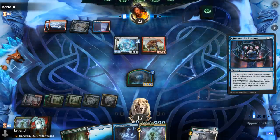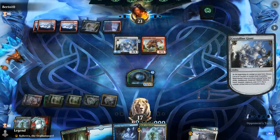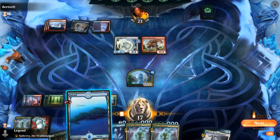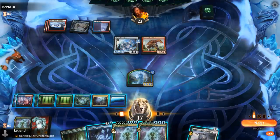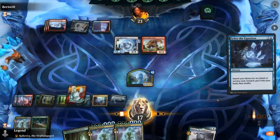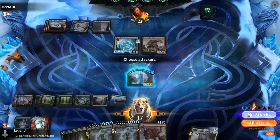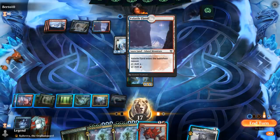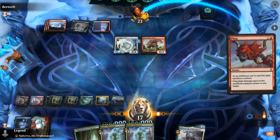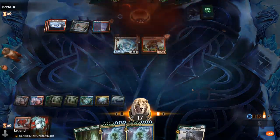Opponent is digging with Glimpse. Giant gains Deathtouch, so plays defense quite well. Let's find another Body of Research so I can go for the Fling. The question is when do we cast it — if our opponent has a counterspell. It's unlikely they have one for single blue. I think we just go for it now. And it worked out! On to the next one.